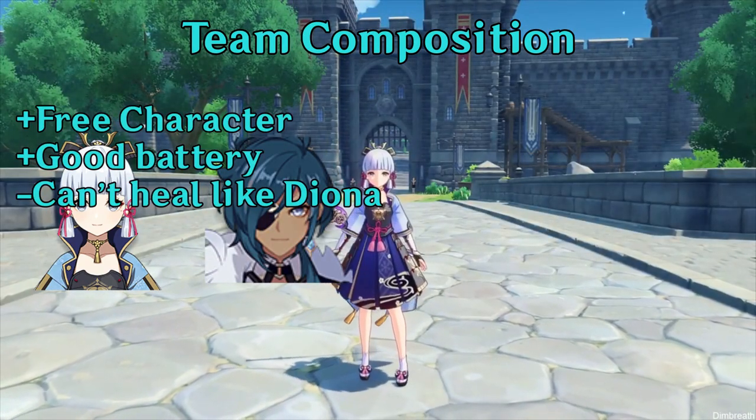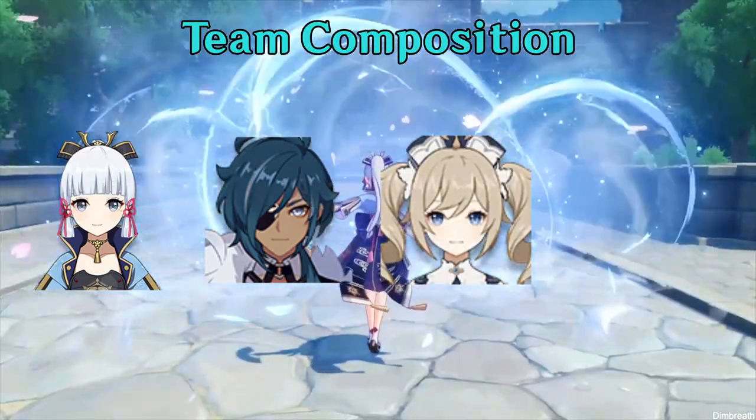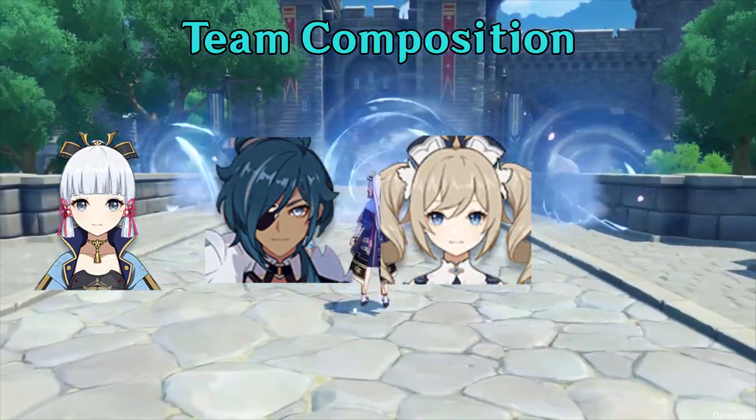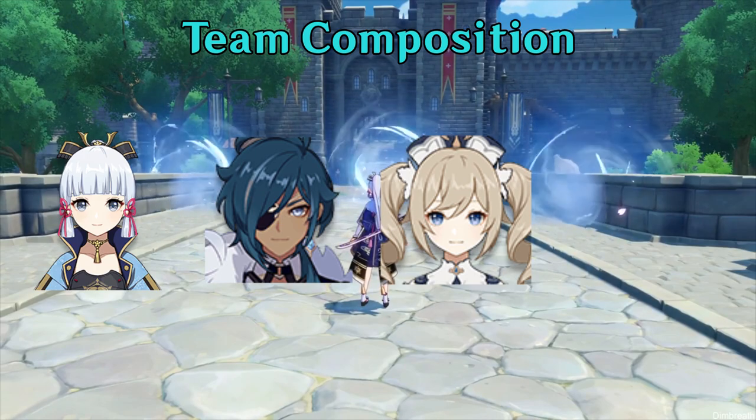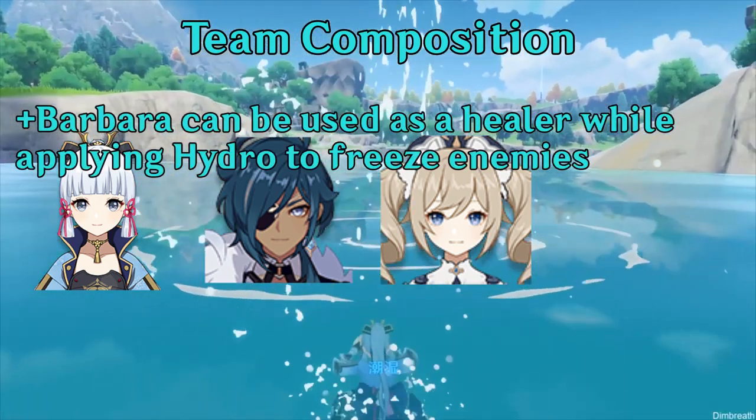If you don't have Diona, Kaeya is a good battery, but you will then need a healer. Barbara is a good substitution as she'll heal and also freeze at the same time. Ayaka shines in freeze comps, so you can use Barbara as a healer while also applying hydro.